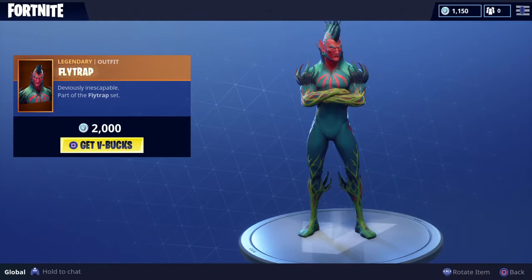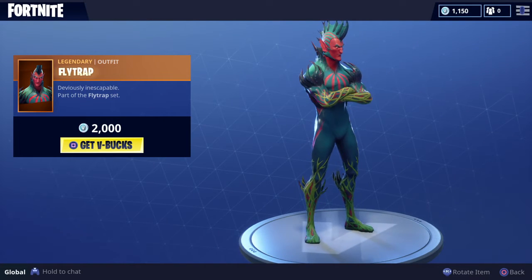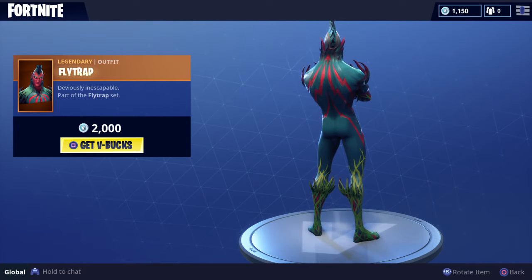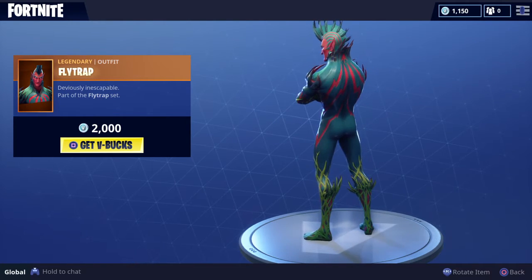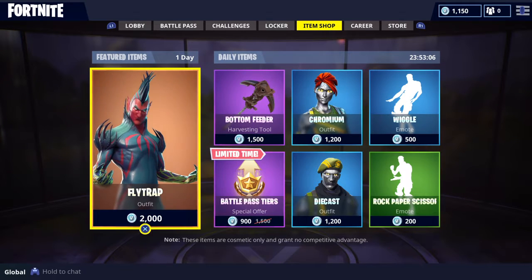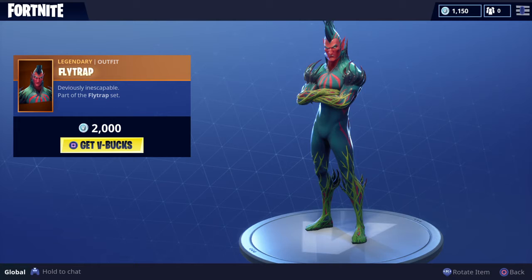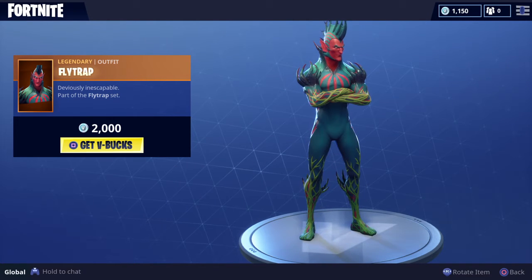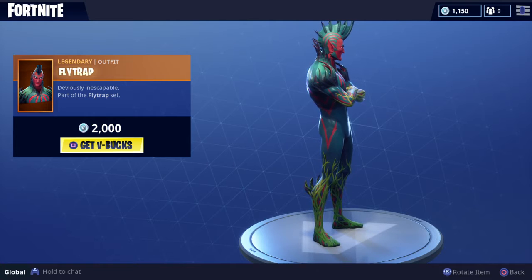Hey, what's up YouTube? Today we're back with another video and we're gonna be talking about the brand new Flytrap which has hit the item shop today. The date is June 9th, and yeah, it's a brand new skin. It's gonna be out until the end of today and Sunday, so it's here for the whole weekend. It's 2,000 V-Bucks and it's a legendary item.